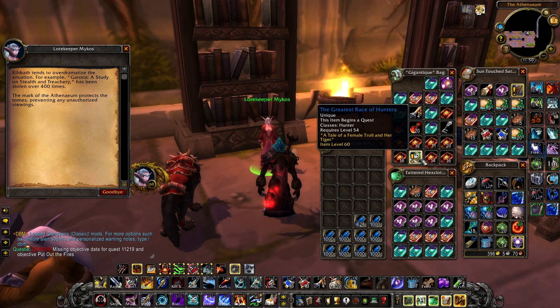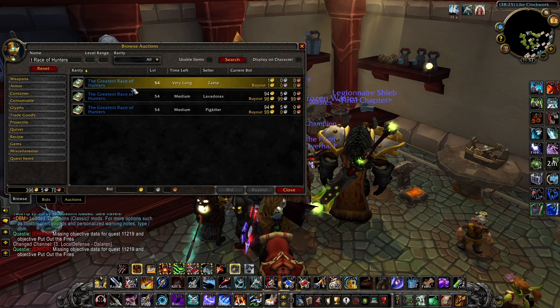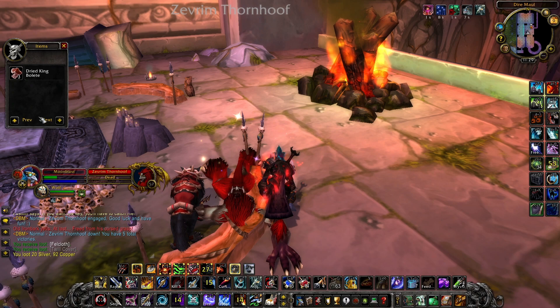Next, we can also get 500 Reputation by turning in our Class Book to one of the Lorekeepers in the Dire Maul Library, and you should be able to find one on the Auction House for cheap. If you can't find one on the Auction House, you'll probably have one drop while farming for Librams.